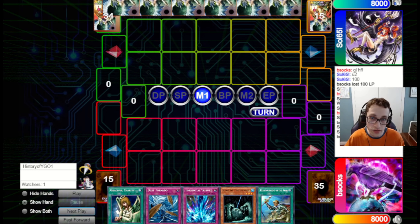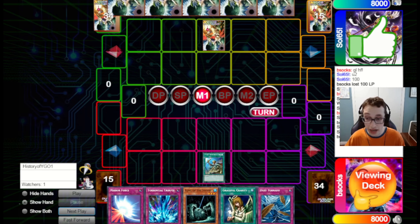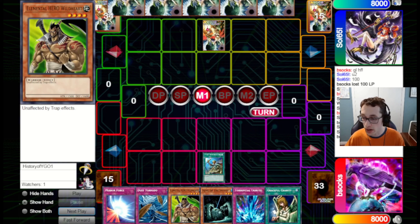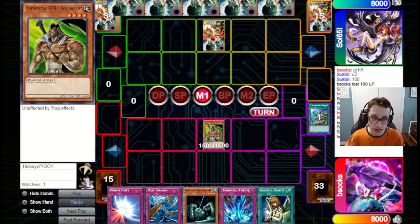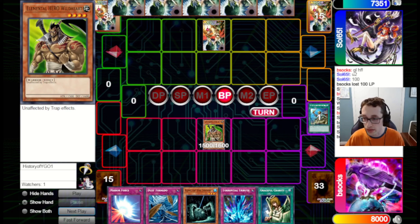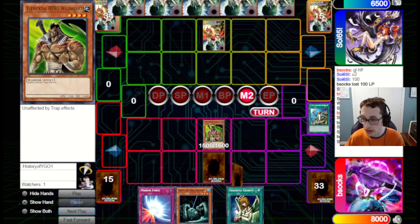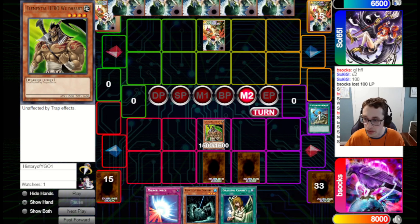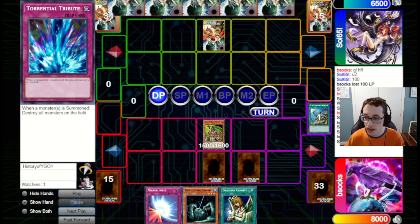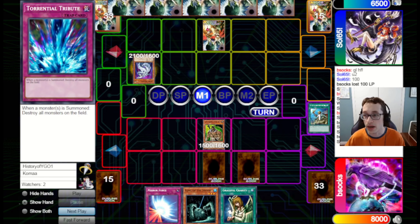They start by just setting one and passing back to us. I feel very good about this. We could go for Graceful Charity here, but I'm going to save it — what I want it for is a position where we potentially need a given fusion monster and want to draw into the materials or the Polymerization. I'd rather save this for when I know what I actually need. As is, this board is good enough. We set a Dust Tornado and a TT, pass back to them, figuring Wild Heart will survive the TT but whatever they have will not.